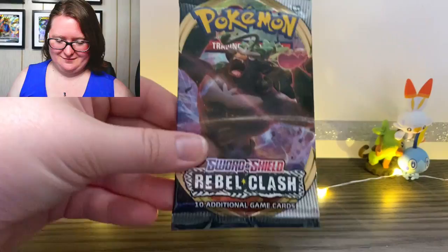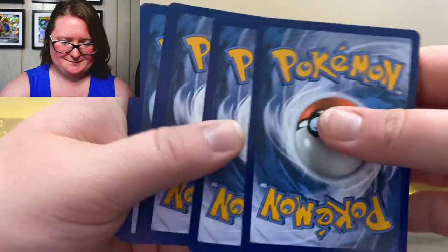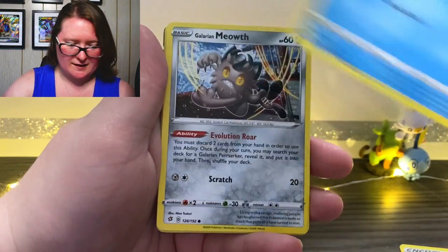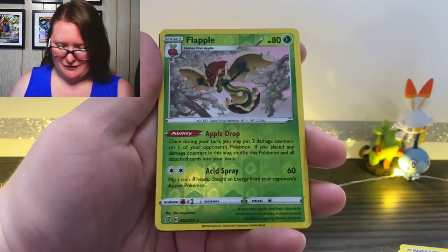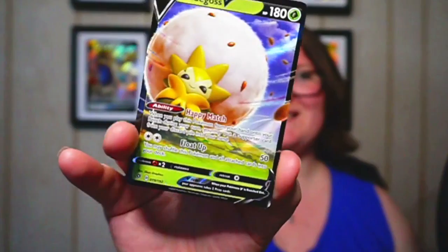Here is my next pack. Here is that next online code. We have leaf energy, another Azurill, Lombre, Galar Mine, Alolan Ninetales, Arrokuda, Galarian Meowth, Surskit, Magikarp with the cute little Pikachu, a reverse holographic Flapple, and last but not least, we got an Eldegoss V! I love Eldegoss — it's cute, it's fluffy, I just can't help but love it so much.